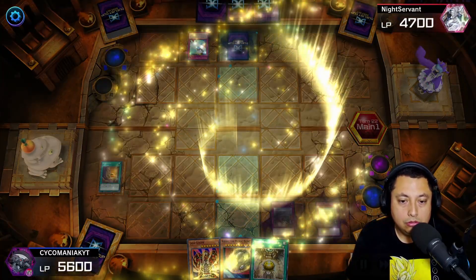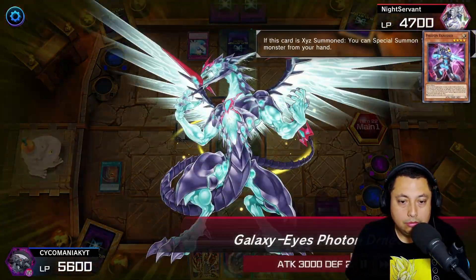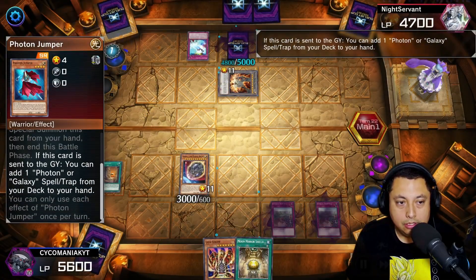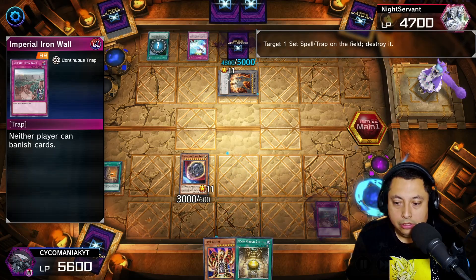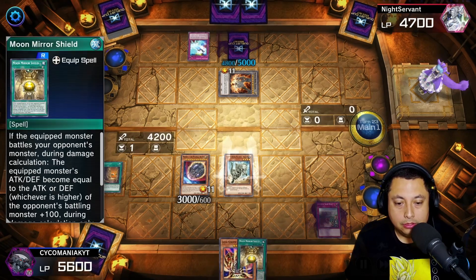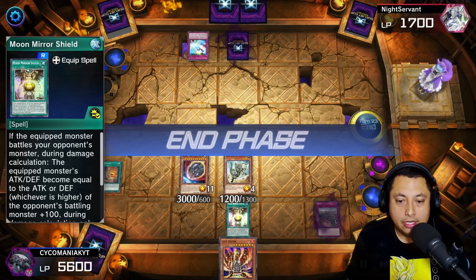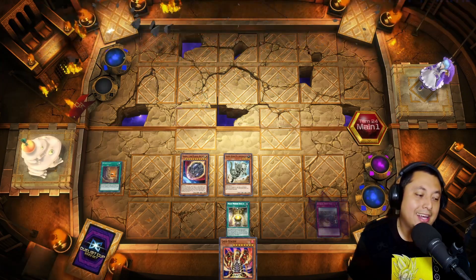We count their special summons — three, four, we let them use their effect, five — and we hit them with Nibiru, let's go! We set the token. They get Galaxy Cyclone and destroy it — that's fine because it was just a stall piece. If they hit the Necro Valley that would have been more painful. We activate Moon Mirror Shield on Fossil Dyna, hit the token, then hit them for three thousand. They can't special summon with Necro Valley active — they surrender!